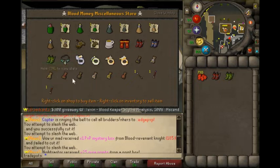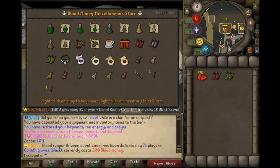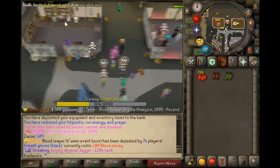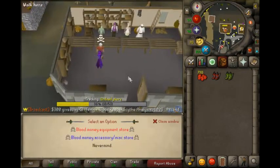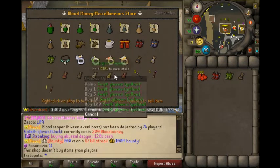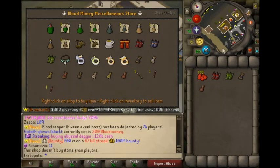Oh yeah, I forgot about swift gloves too. Are these cheaper in here or out there? About 200. This is like 1.6 bill - I think that's cheaper. Alright, I forgot about swift gloves. Wait, I just bought the wrong ones - I don't want that, I want this. There we go, okay cool.